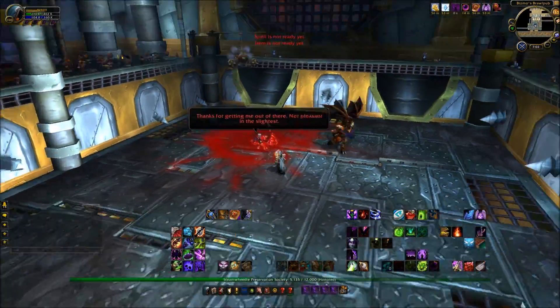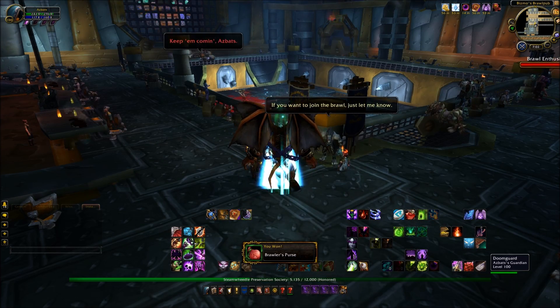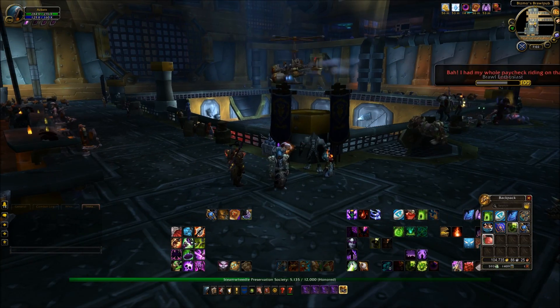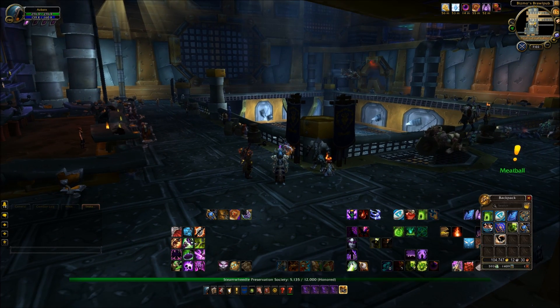So I ran around, got 50 stacks of the debuff - which is actually a buff - and then just went and burned him down. He gets to about 750k health and then he'll just explode. And we'll find little Bort inside of him - a lovely little Alliance Mage. And if you do that, you'll notice there is now a quest next to you which is actually Meatball. You can speak to him and he'll then join your garrison as a follower.